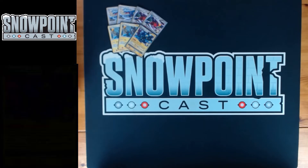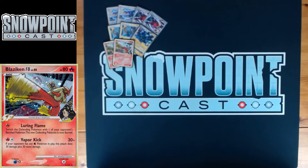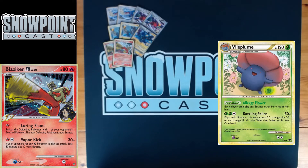You're also playing two Blaziken FB. This is kind of a hot topic in this format — I think you have to play two because of Vilegar. Vilegar is one of the potential best decks in this format, and Blaziken FB puts in a ton of work against it. Vileplume has a retreat of three and locks Trainers, which is a really big pain for any SP deck, especially one not playing Dialga G Level X like this one.